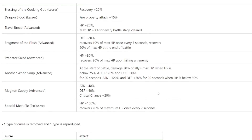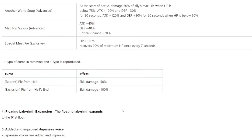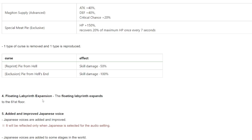One type of curse is being removed, and Pie from Hell has been adjusted to reduce less skill damage. For the Floating Labyrinth, the Tower Horizon max number of floors has been increased to 61. If you're a Tower of Horizon player, this is definitely good news.